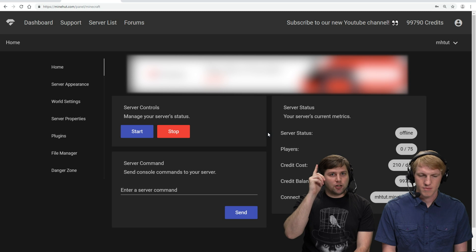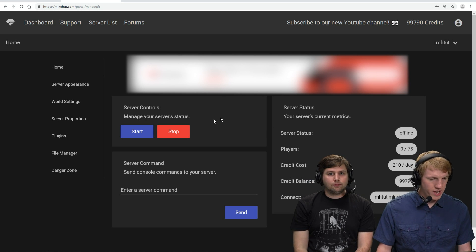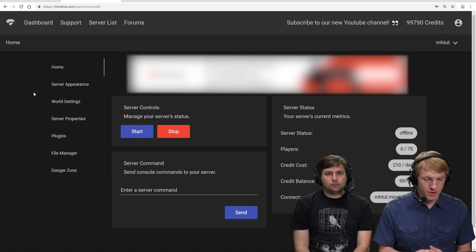You can see right above us, that's going to change. There we go, that was quick. So we're back on our dashboard, the server has stopped, and then on the very bottom left here we're going to go over to the danger zone.